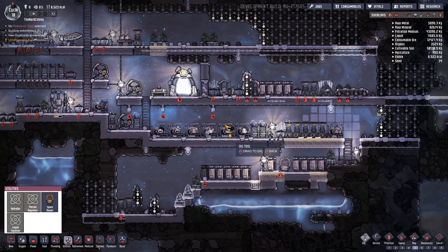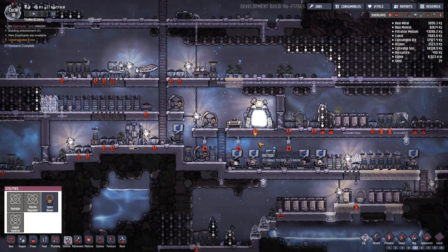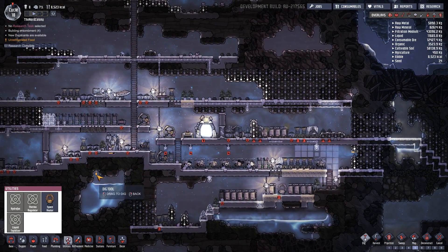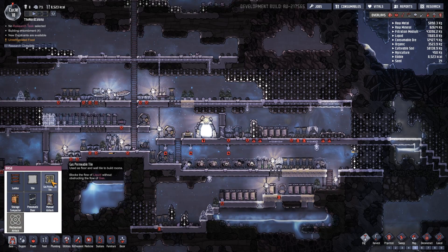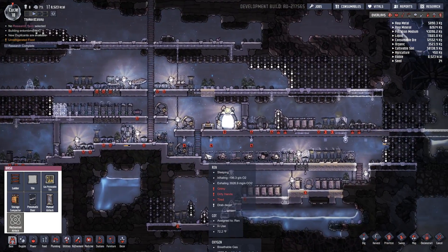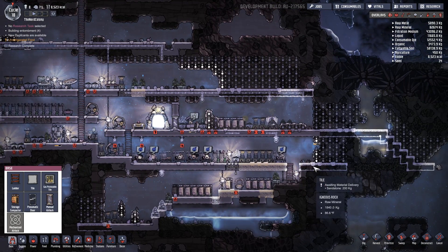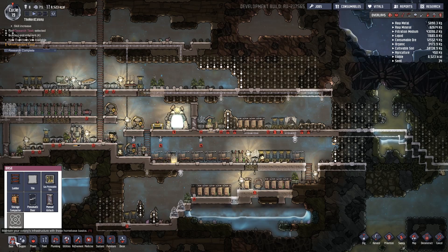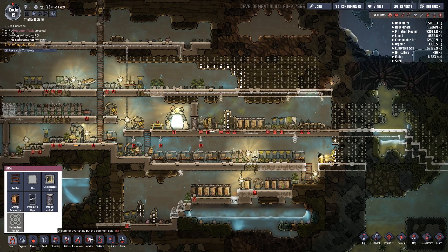Hey guys, the Haggard Nerd here, welcome back to a brand new day in Oxygen Not Included. It's a little early but I figured I'd get started. Last episode we found areas to dig, got some research done, got lights and everything situated, and also got some gas permeable tiles. We're still trying to figure it all out, and yes I know I have a duplicate ready but I want to get this dug out so I can get a bed laid down.